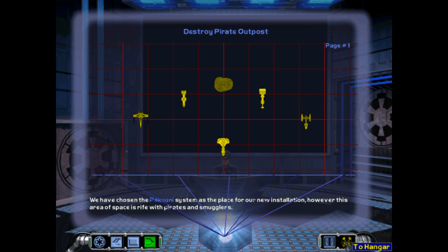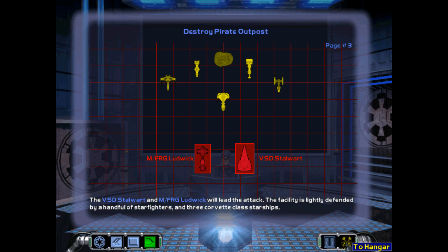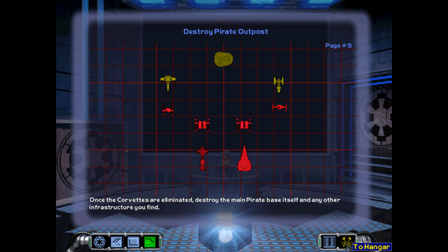We've chosen the Pakuni system as the place for our new installation. However, this area of space is rife with pirates and smugglers. Under Vice Admiral Thrawn, the Empire will bring order to this sector. We will start by neutralizing the pirates' main base of operations, located in a hollowed-out asteroid. The Victory-class Star Destroyer Stalwart and the modified Frigate Ludwig will lead the attack. The facility is likely defended by a handful of starfighters and three Corvette-classes. I think this is the first real base assault mission — we're not here to capture anything, we're here to just wipe everything out.